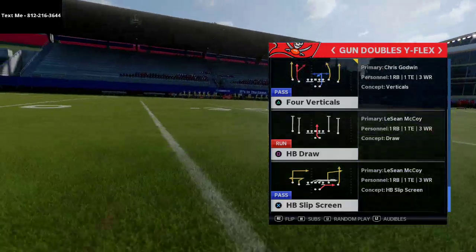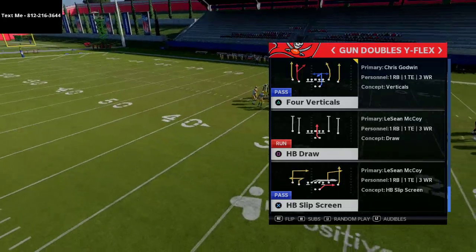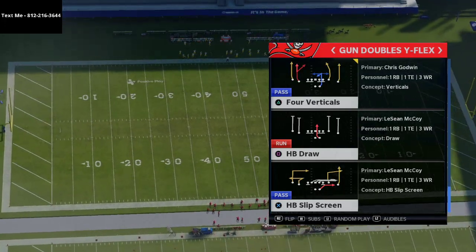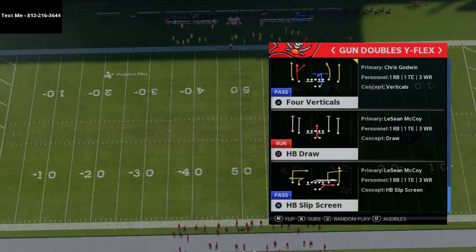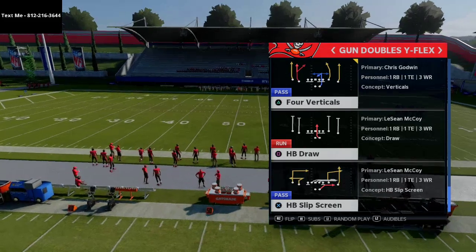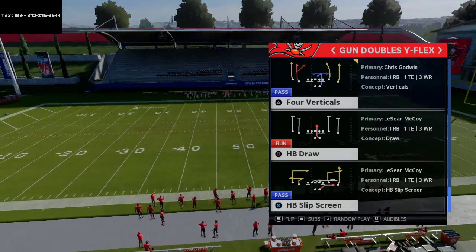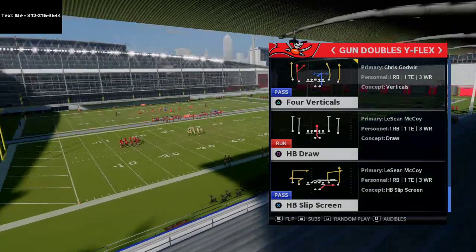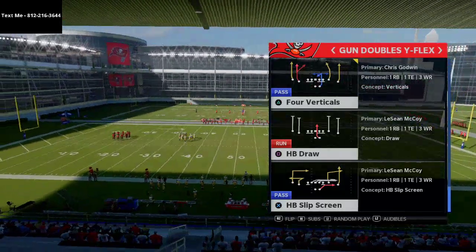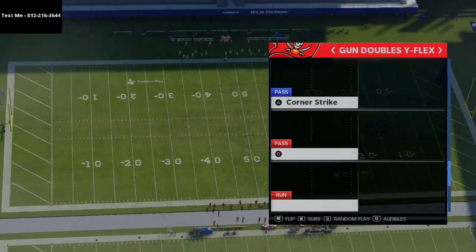Inverted levels is simply the same concept as levels, but with the inside receiver running the short five-yard route while the outside receiver runs the deep square-in behind it — it's just different people running the routes. What people will start doing against you when you run levels at a high level is they're going to cross-man coverage and overplay certain routes. Inverted levels gives you a big offensive advantage when they do that.